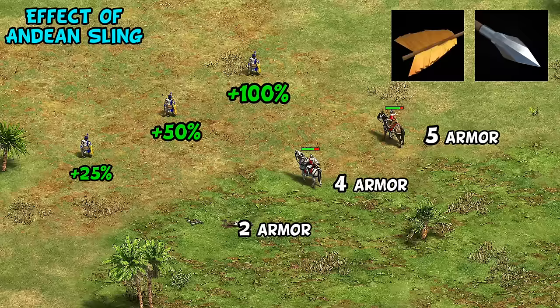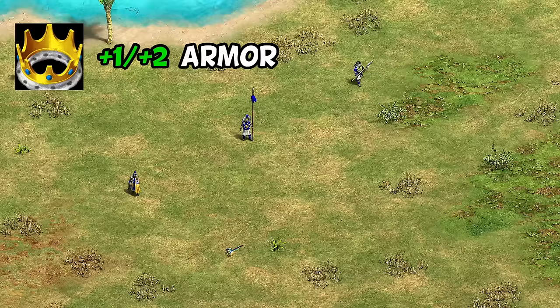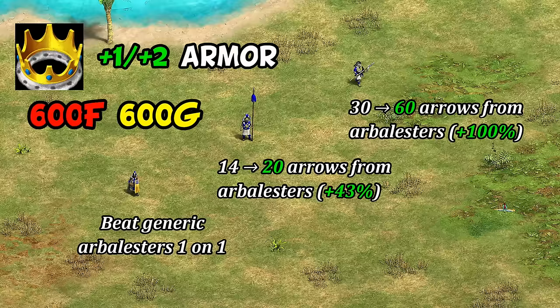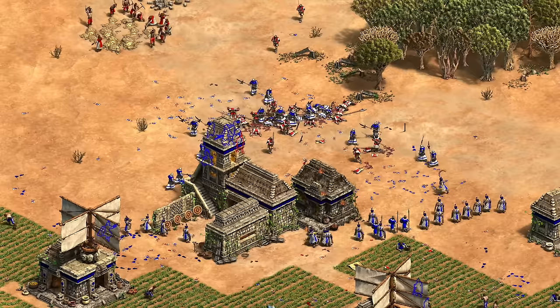The blacksmith attack upgrades for archers give better value and are worth grabbing first. Their other unique tech in Imperial Age is Fabric Shields, giving plus one, plus two armor to Kamayuks, Slingers, and Eagles. This allows their Slingers to beat generic Arbalests one-on-one, makes their Kamayuks much better against arrows than the champion line, and also gives their elite Eagle Warriors up to 10 pierce armor, making them even more resistant to Arbalests than Mayan Eagle Warriors. The tech is significantly more expensive than the equivalent upgrade at the blacksmith, but if you're against an opponent making a lot of ranged units it's basically a must-grab tech if you can afford it. If you're relying on other units or not worried about archers, I'd see this as more optional, as the 600 gold cost is significant if you aren't making good use of it.